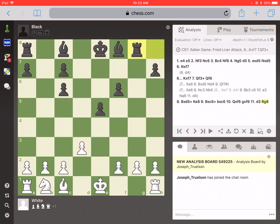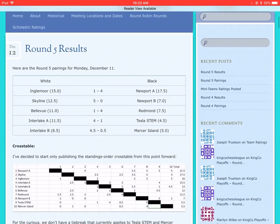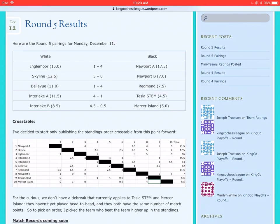I was pretty happy with that game. My team ended up winning four to one — I think our board one or board five might have lost, but we still won four to one. I can even show the standings for the Kingco Chess League. We're still dominating the league — we're Newport, and as you can see, we're four points ahead, and we're playing Skyline next time. We're probably going to crush them. And thankfully, unlike the first week, I was able to help out my team.